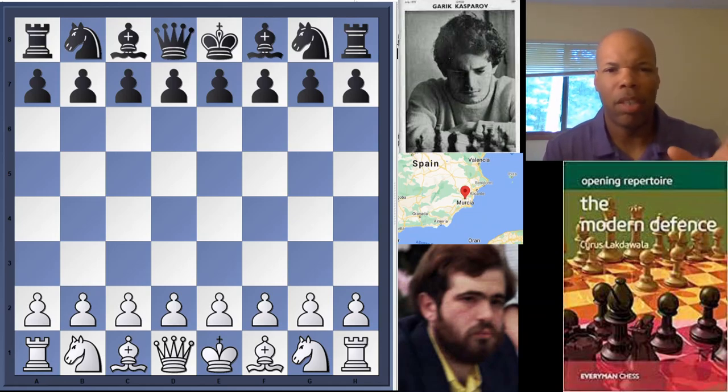This game against Garry Kasparov with the black pieces took place as part of a training match in 1990, as Kasparov was preparing for his final title match versus Anatoly Karpov. It took place in Spain, in Murcia, which is on the eastern coast of Spain, as you can see on the map there.